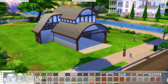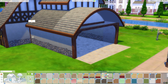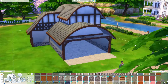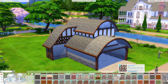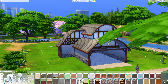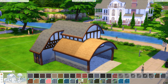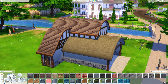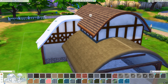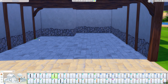Since blacksmithing technically isn't in the game, I gave him a woodworking shop, but it looks like a blacksmith. I created a forge using a few different items — obviously not usable, just decorative. I made the anvil functional: it's actually a woodworking table but looks like an anvil. I thought I'd be the only one, but somebody else — I think Satie Sims — has already done it.